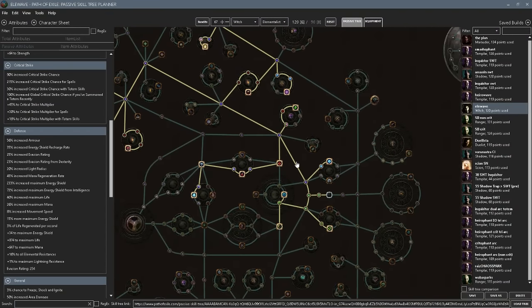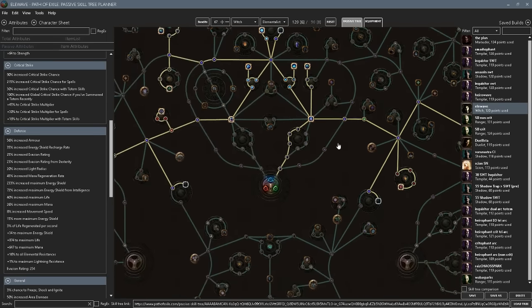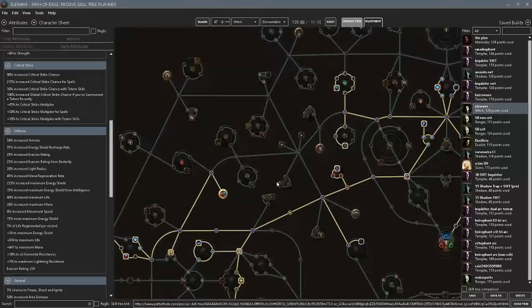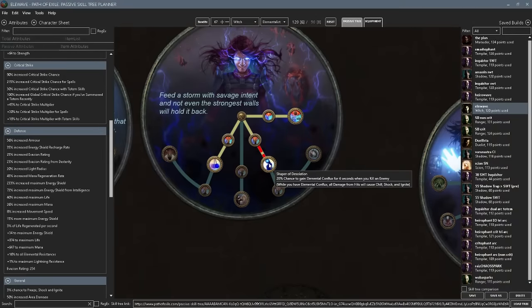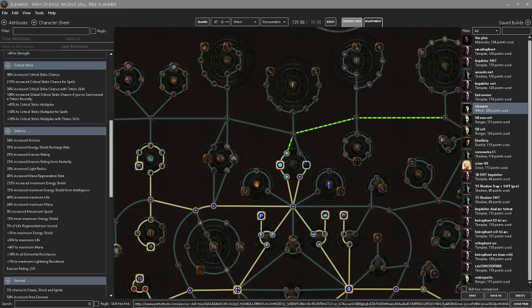You might look at Elementalist's ascendancy passives and think this doesn't really benefit Shockwave Totem too much. Carver and I have both said before that it's not that great for Shockwave Totem because we already run Hatred, so that gives Shattering — Conflux just gives you Chill, and Shattering is immensely better than Chill defensively. We also run Physical to Lightning, so we get Shocking automatically. We've both stated our thoughts on it before, but things have changed.